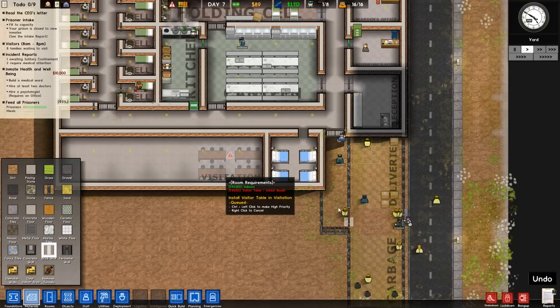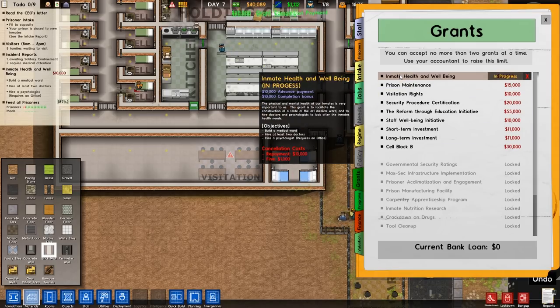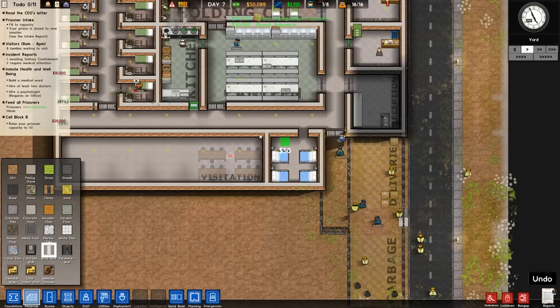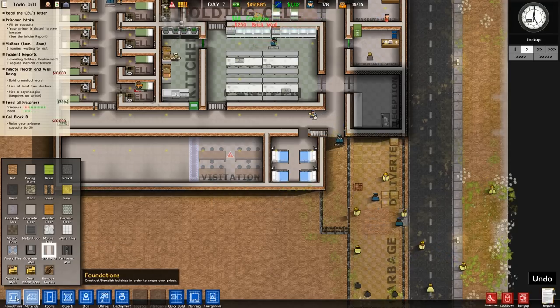Uh-oh — need another grant. We can take one more. Cell block A — let's go ahead and accept cell block B too, because that's something we're going to want. We have 50,000 bucks now — beautiful! We're going to seal that off and give them a door over here.